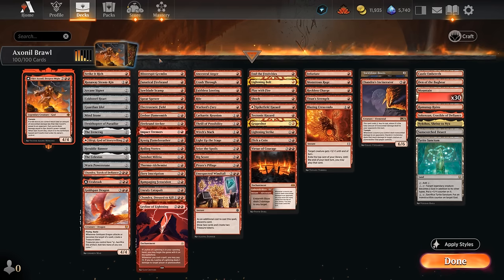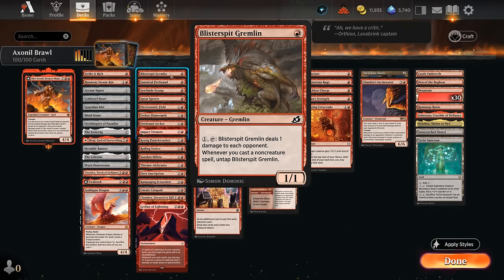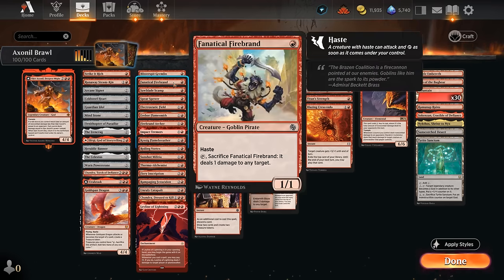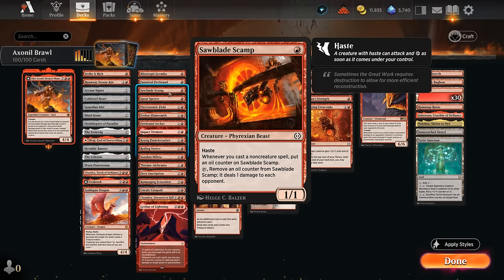Moving on to our damage-dealing section — we ideally want cheap cards to deploy before playing our god that can repeatedly deal small amounts of damage. Blister Spit Gremlin can pay one mana, tap, deal one damage to each opponent, and whenever we cast a non-creature spell we can untap it, so maybe several times per turn. Fanatical Firebrand we can play early and attack with, then sacrifice to deal one damage. Sawblade's Camp can get attacks in early and store up oil counters to tap and deal one damage to each opponent.